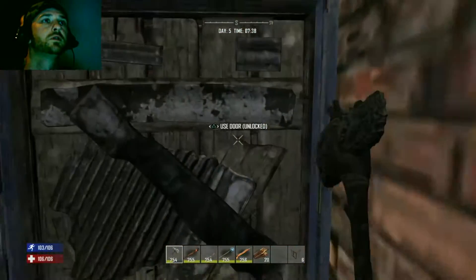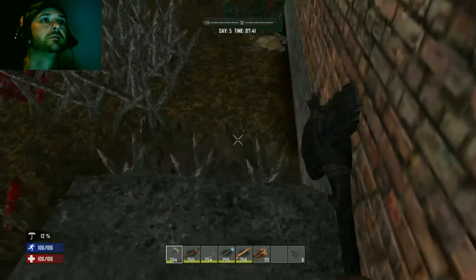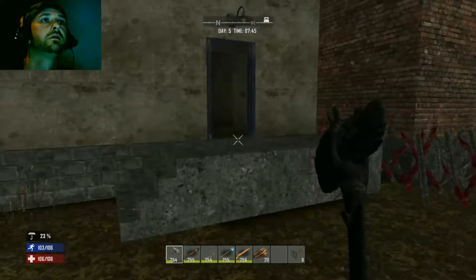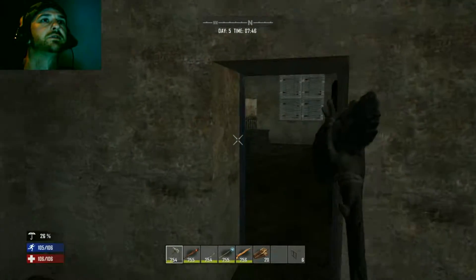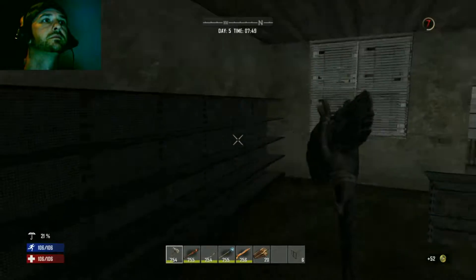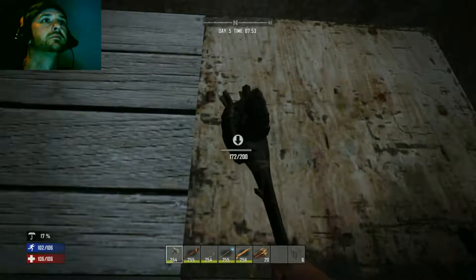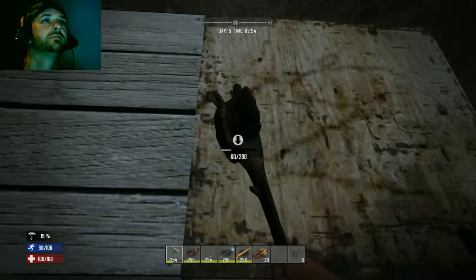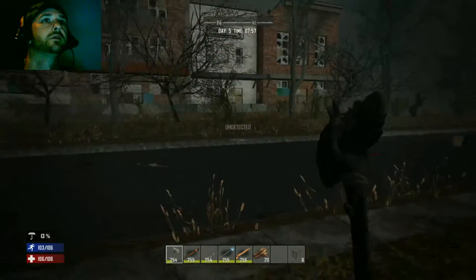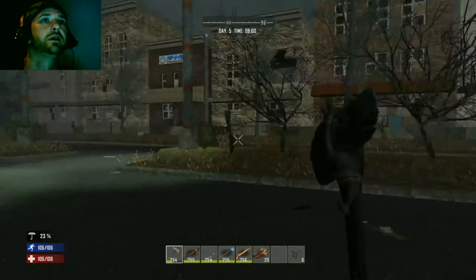Okay so for our first horde, this is where we're gonna be held up. We still got the spikes up. There's a couple of zombies walking around over there. I put spikes all in the alley there so I can't cut through — but they can't either, so that's what I like.